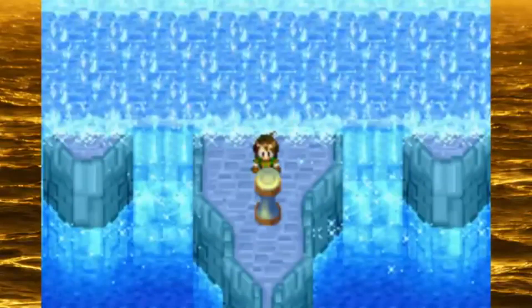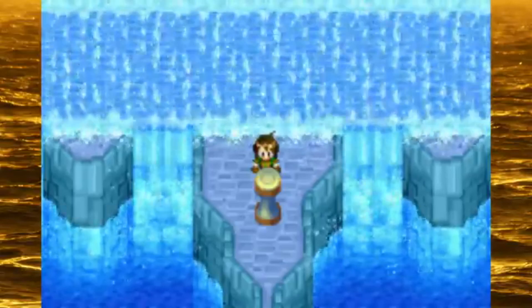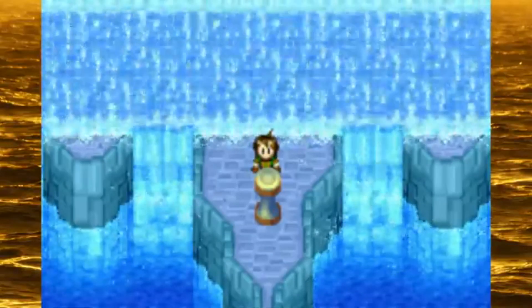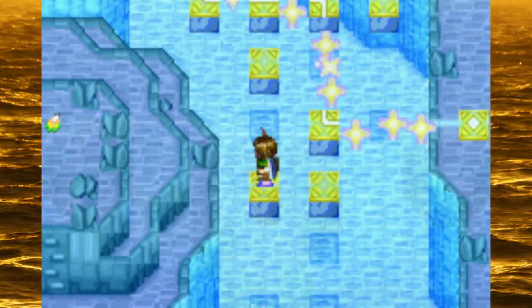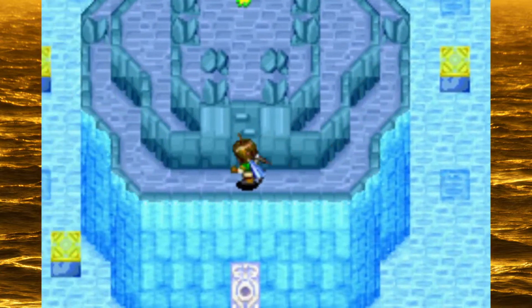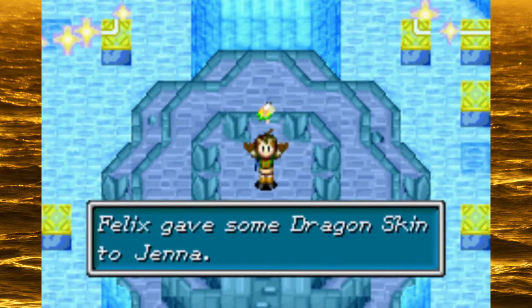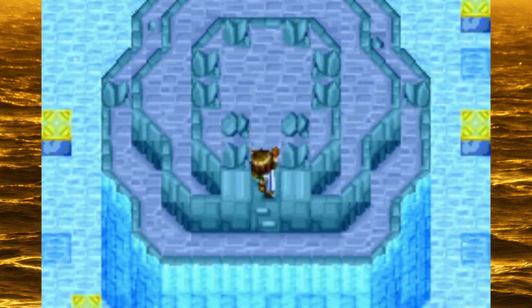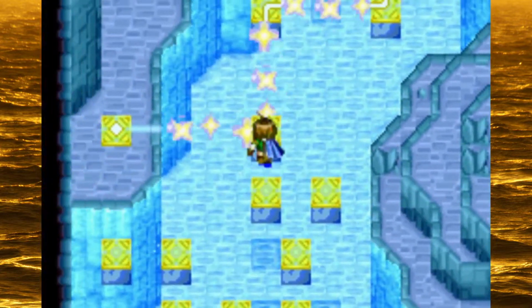Apparently, in this dungeon you use the key item that you get within the dungeon. I completely forgot about this until — you guessed it — it wasn't there for the randomizer. Hopefully I remember to go back to the inner depths of Aqua Rock whenever I get this item, but that's a problem for future Jackie King.